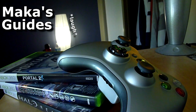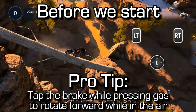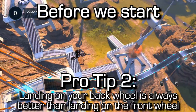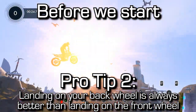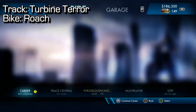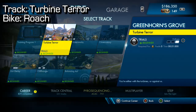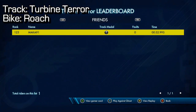Macca's guides - hey everyone, Mac here playing Trials Fusion. This is the Unyielding Three achievement/trophy. Pro tip number one: if you tap your brake while pressing the gas, you can rotate forward while in the air without leaning. Pro tip number two: it's always better to land on your back wheel than your front wheel while going for this achievement/trophy. For this achievement we'll need to complete three tracks.